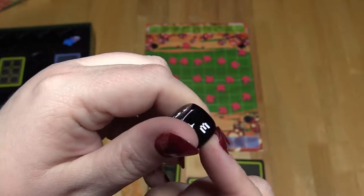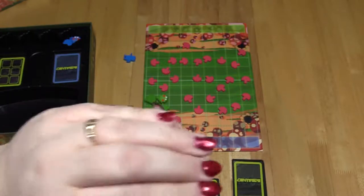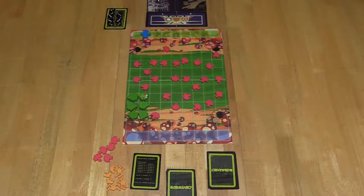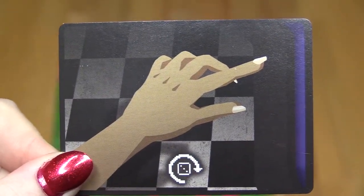A standing rectangle is used to recharge one gnome control card of your choice. At any time on the gnome's turn, they can use any number of gnome control cards. Gnome control cards — you have four options: Wrist Control, which refreshes the dice pool.